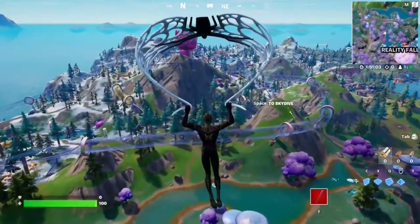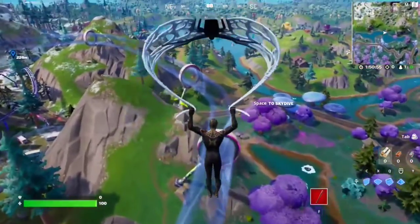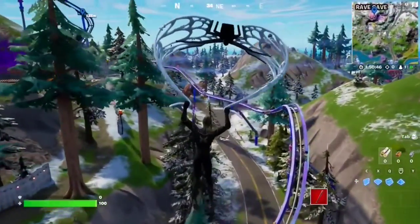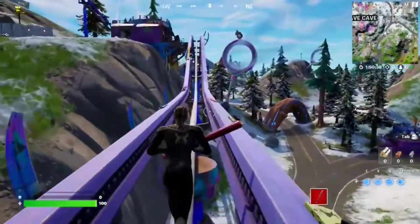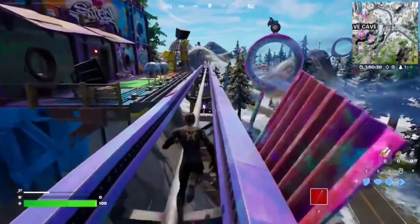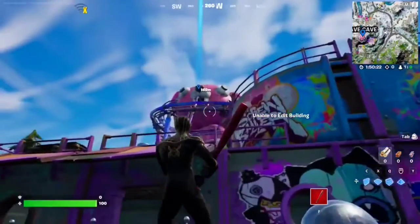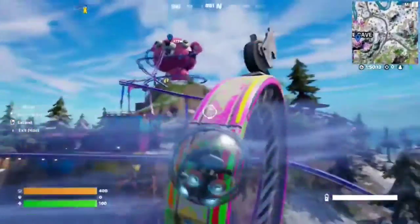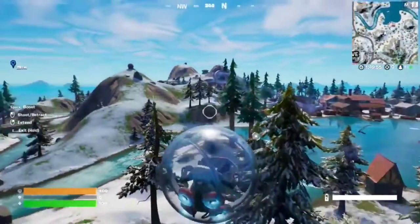For this Week 2 seasonal quest, you have to enter the wind tunnel in a Baller at the Screwballer — just make your way to Rave Cave. These are the wind tunnels going all around this POI. Grab yourself a Baller — there are a bunch all over the area. Just jump inside the wind tunnel with a Baller and that should be the quest — very simple.